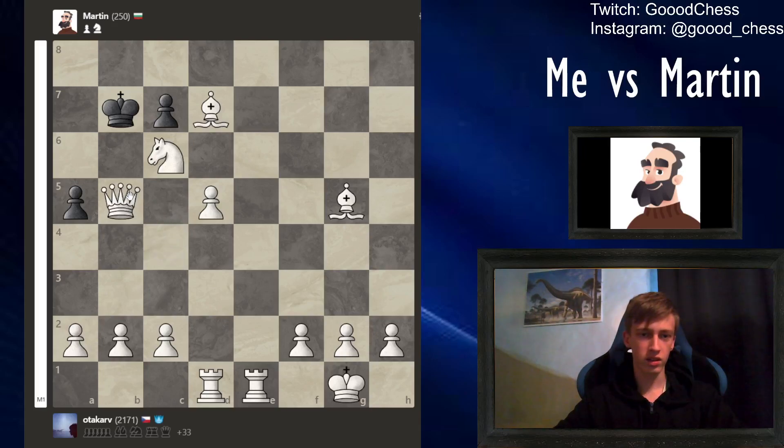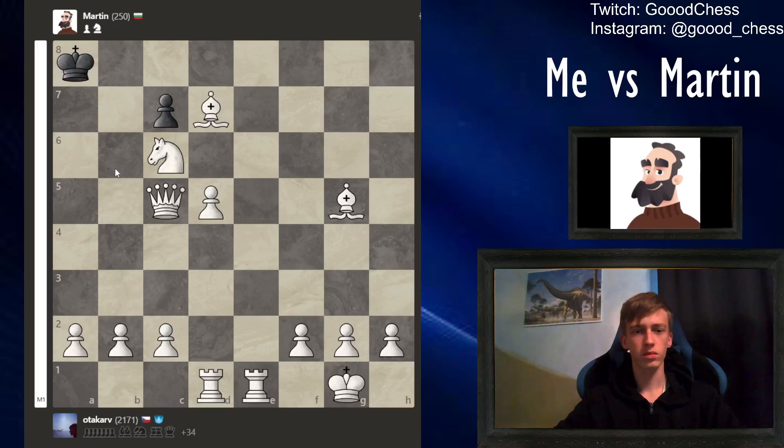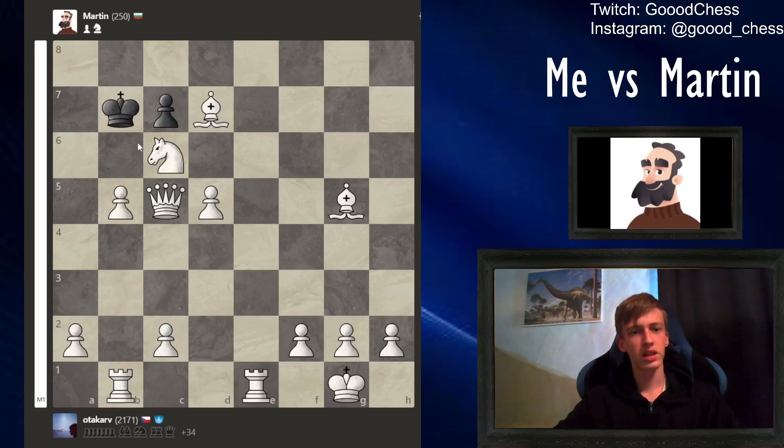Let's pick up this last pawn. I want to use the b-pawn after c5, which is hopefully going to happen. So let's put the rook on the b-file, and then let's bring this bishop back.